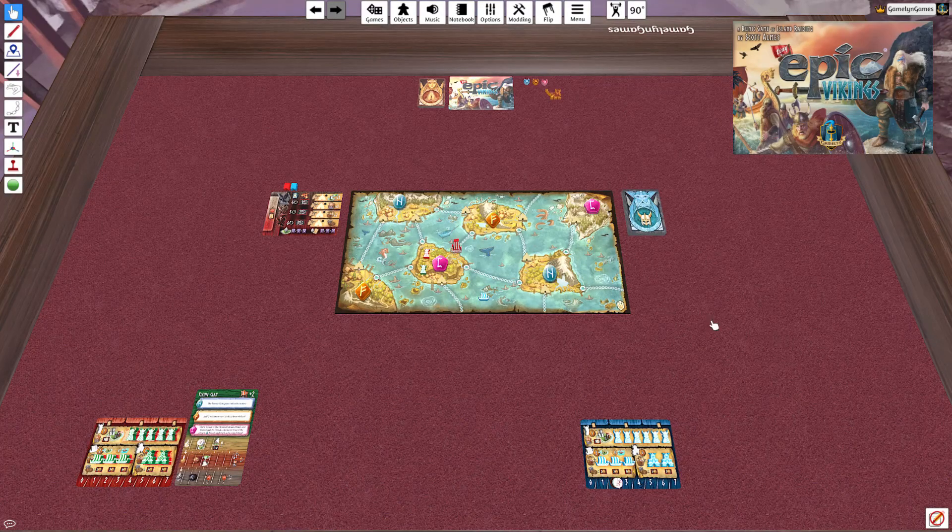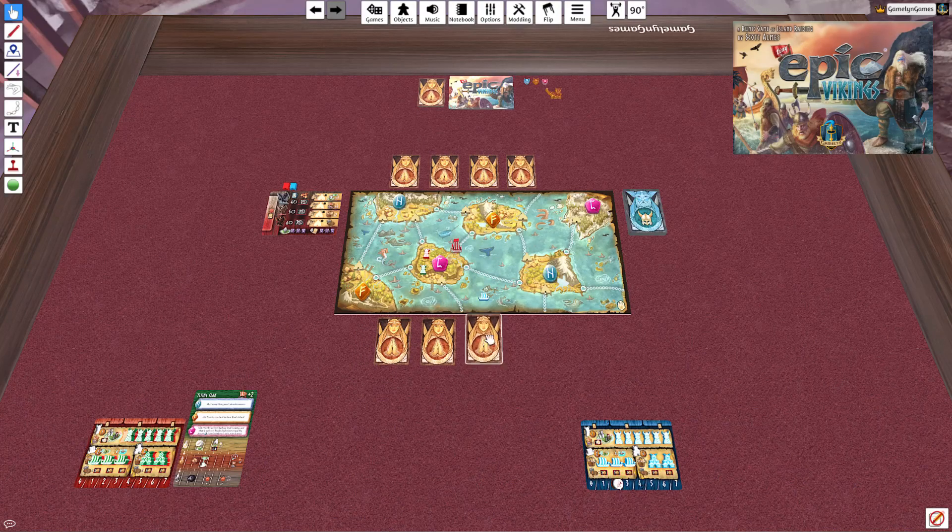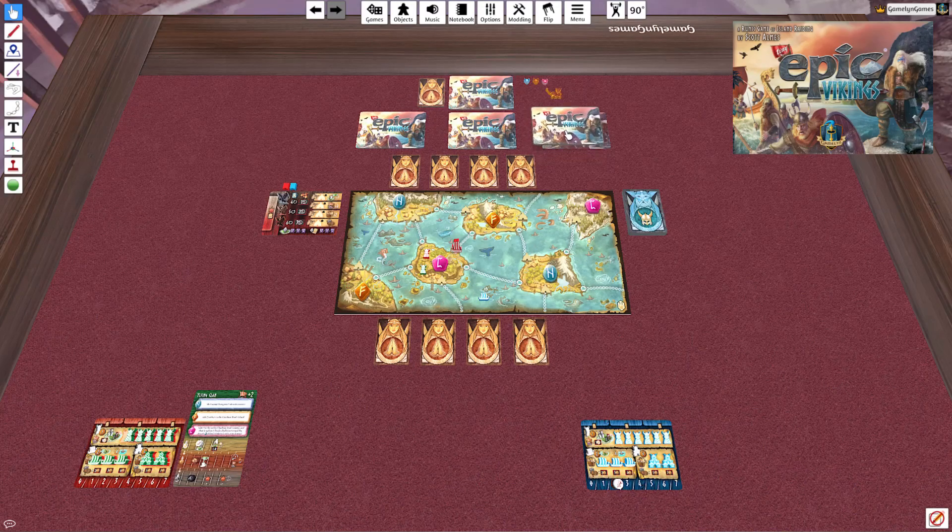Hey everybody, thank you for joining. I'm going to take you through a solo play of Tiny Epic Vikings. We've got it set up here, and I'll finish setup, but I want to show you a couple of things first. You're going to start on the 1-3 player board with four favor cards out for each row, like a two-player game. The solo mat is down at the bottom left, and the solo enemy starts with control of an island right off the bat.